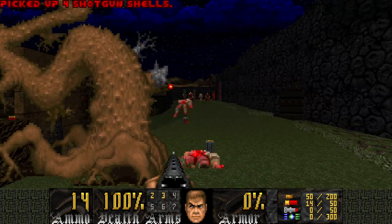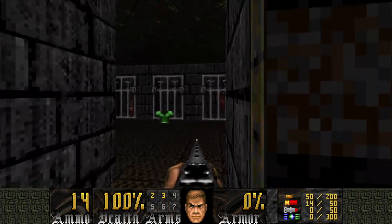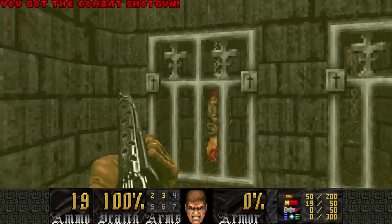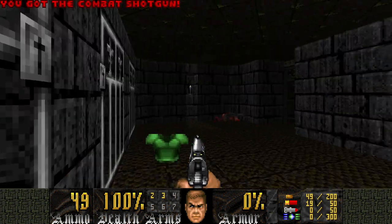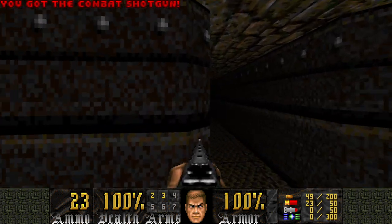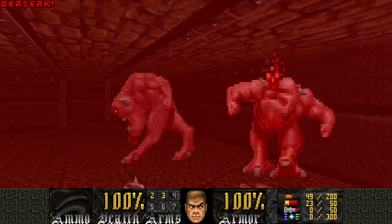Let's begin with this level. Outside there's lots of enemies, so let's get the heck inside. Let's go into this little area to kill these guys and also shoot this sneaky switch right here for later. I'll show you what it opens up in the future, but for now we're also going to go in here and kill some pinkies.